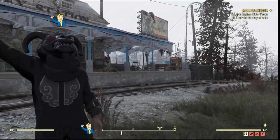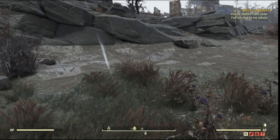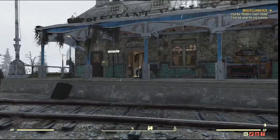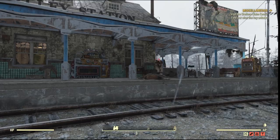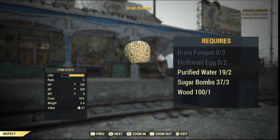Hey guys, Mr. P here, welcome back to another Fallout 76 video. Hope you guys are well and having a fantastic week. In today's video I'll be showing you guys how to get brain bombs, which will boost your intelligence, therefore boosting your experience gains. I'll be showing you how to get the brain fungus, mothman eggs, purified water, and the sugar bombs.